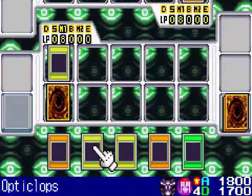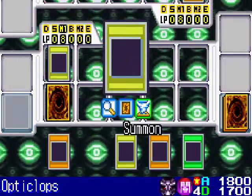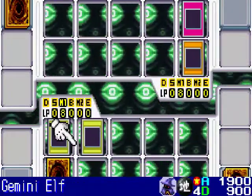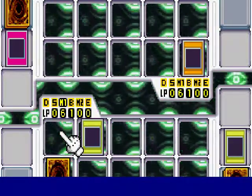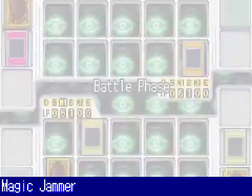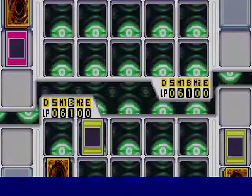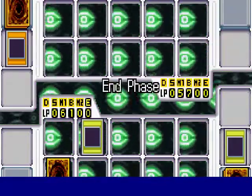Next I summon my newest monster, Opti-Clops — I just got him off screen. Speak of the Devil, he just played Ring of Destruction. We both take 1900 points of damage because he decided to destroy my Gemini Elf. I still have Opti-Clops on the field, so I'll use him to attack and destroy Cannon Soldier — great, he can't use Cannon Soldier's effect anymore.